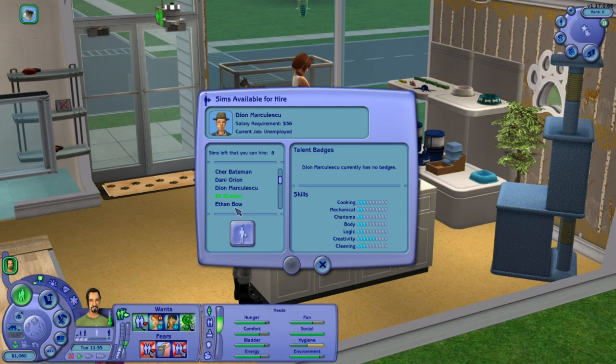Let me check — Dion, GG, very interesting badges. There are a lot of teens here — that's fantastic. Someone has a silver sewing patch, that's funny. Zoran... okay let's go with — who was it? Share. Okay here we go, so we're going to hire her. That's fantastic.